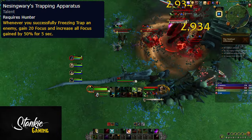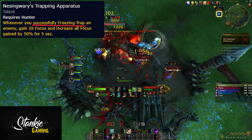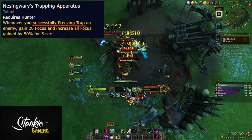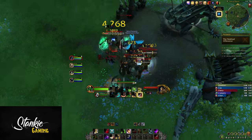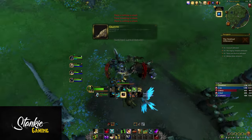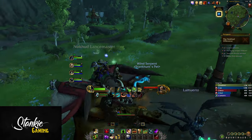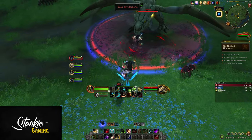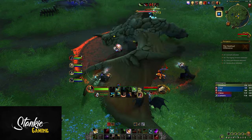There's also Nessingwary's Trapping Apparatus, which is a reworked version of the Shadowlands Legendary. Anytime you successfully freezing-trap an enemy, gain 20 focus and increase focus gain by 50% for 5 seconds. The big issue is in the wording — 'successfully freezing trap' means it won't work on a lot of mobs or bosses, and it doesn't work with High Explosive Trap or Steel Trap. However, if it's reworked to always work or work with multiple traps, that'd be great. Being able to proc it off something like Steel Trap would make it into a pseudo cooldown and fit into our toolkit a lot better, but currently you're forced to take it to get to Steel Trap, potentially a dead talent.